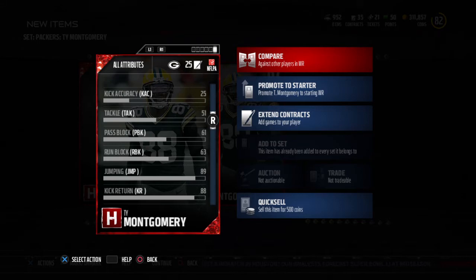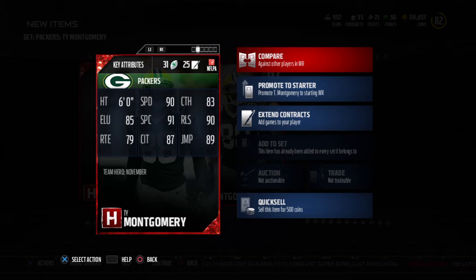So this card is gonna be glitchy. Not only can he catch the ball with that 91 spec catch, he also can block on run plays. So he's basically a jack-of-all-trades — you'll never have to worry about taking this guy out.